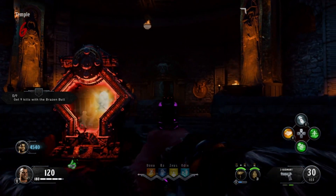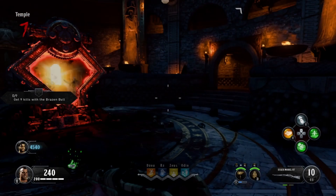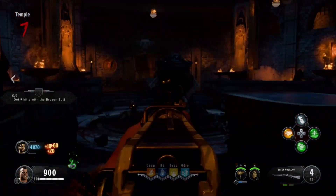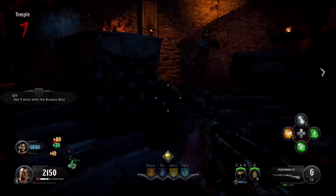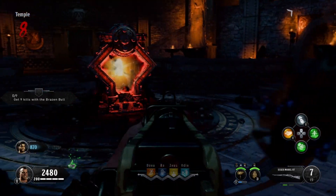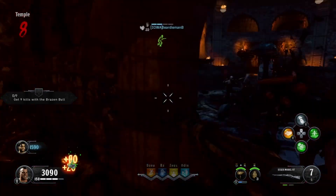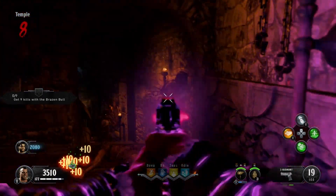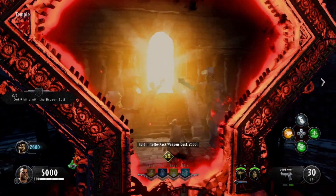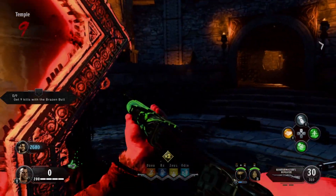Now all you have to do from here is grind up to 5,000 points if you don't have them already, so that you have enough to pack punch your weapon. Wow, that sure is a pretty weapon.